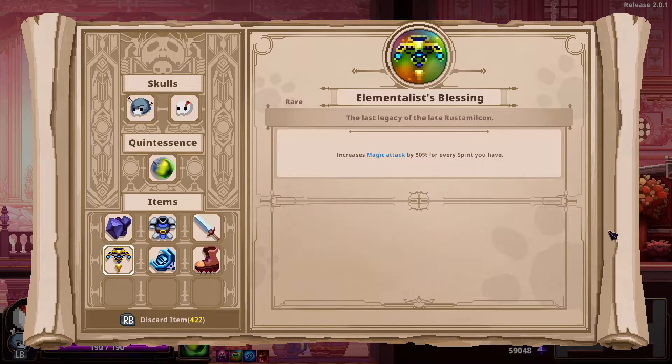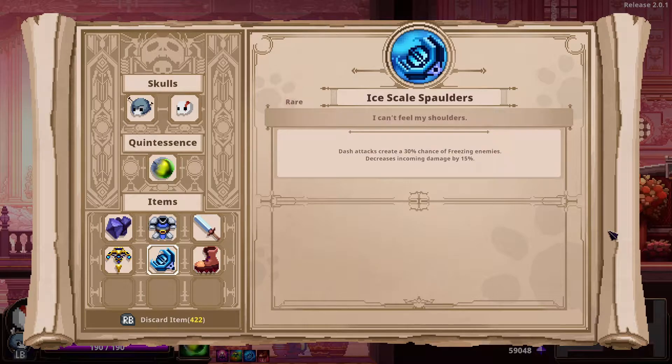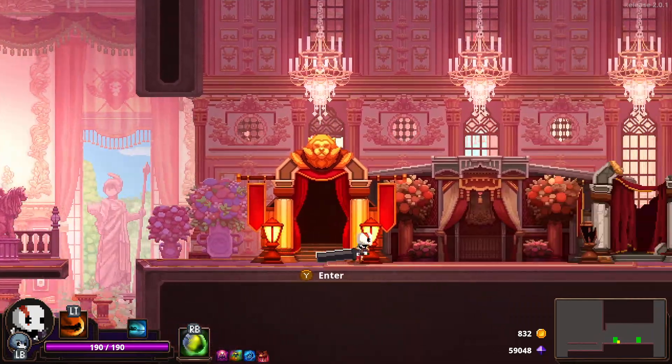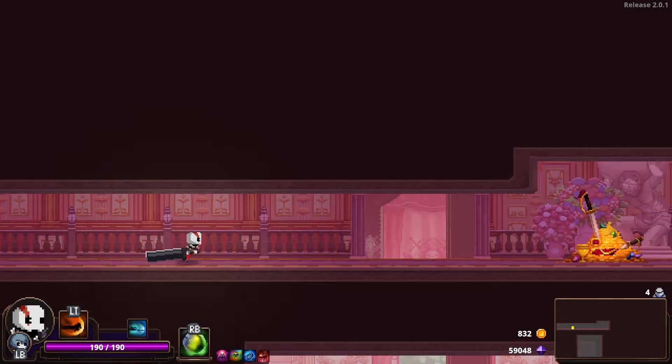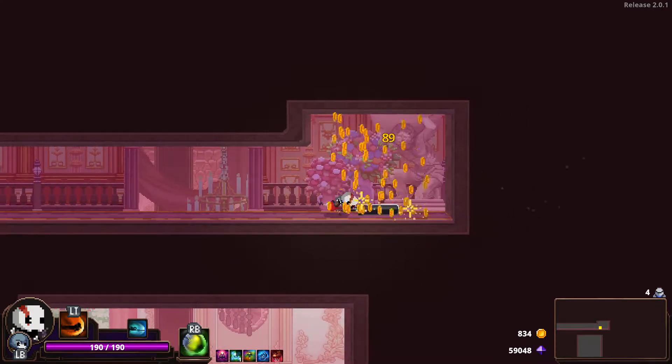I have the elementalist blessing, hoping to pick up some spirits. I don't have any spirits yet, but it was a free item and I had the slot for it, so why not. And then increases HP by 40, so I've got kind of a tanky build today — increases HP by 40, decreases damage by 20%, and decreases incoming damage by 15%. So right out of the gate I'm taking 35% reduced damage — I'm okay with that.